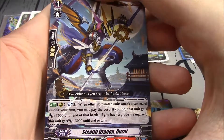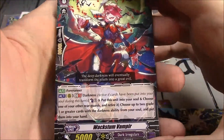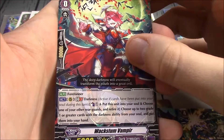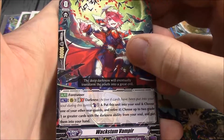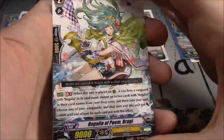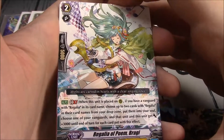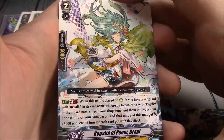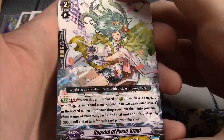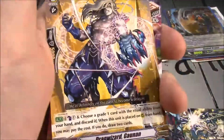Next 7: Stealth Dragon Ozai. Waxthom Vampyr — Forerunner, Darkness, GB1: Counterblast 1, put this unit into your soul, choose one of your other rear guards and retire it, choose up to 2 grade 1 or grade cards with Darkness ability from your soul, put them into your hands. Regalia of Palm Bragi — Grade 2, Regalia, GB1: when this unit is placed on rear guard, if your Vanguard has Regalia in its card name, choose up to 2 cards with Regalia in their card names from drop zone, put them into your soul, choose up to 1 of your Vanguards — that unit and this unit get plus 3k until end of turn for each card put. So a nice 6k boost.